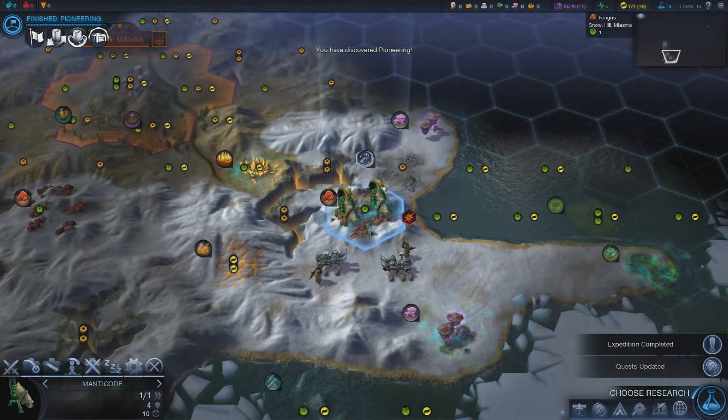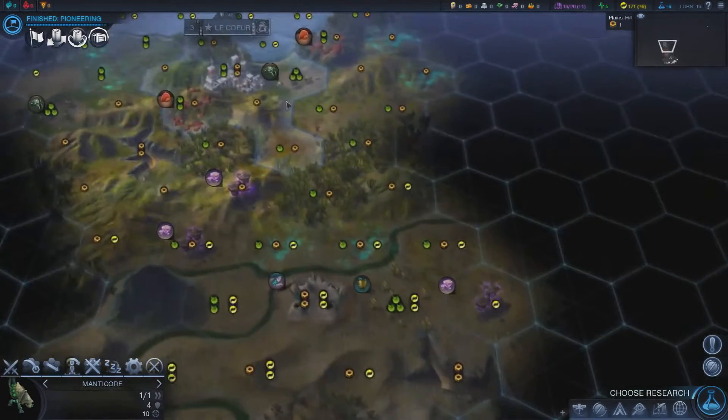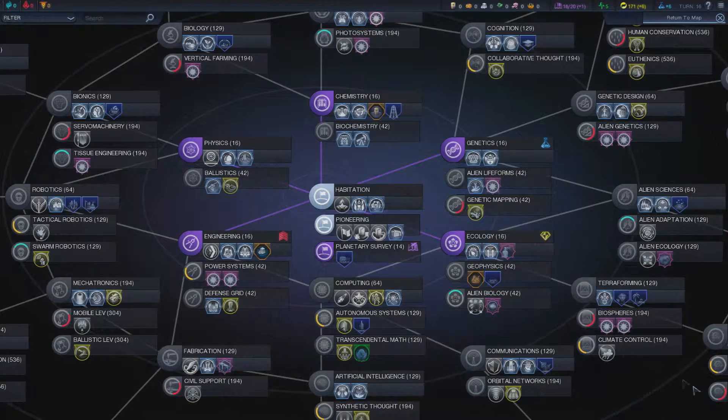My scout has just discovered an alien — they will start attacking straight away, which won't be pleasant. We've finished researching Pioneering and now I can choose: Plenty Survey is a work barge but we're not near water at all. Looking at wonders — Celestial Cortex, Gene Vault gives all cities a free worker unit, so it might be worth working towards that.